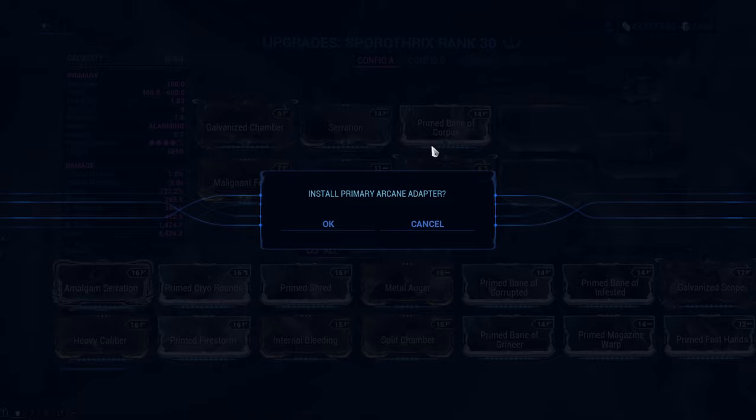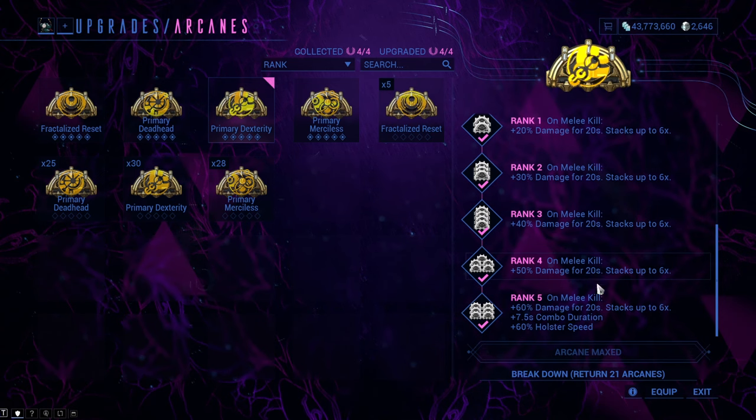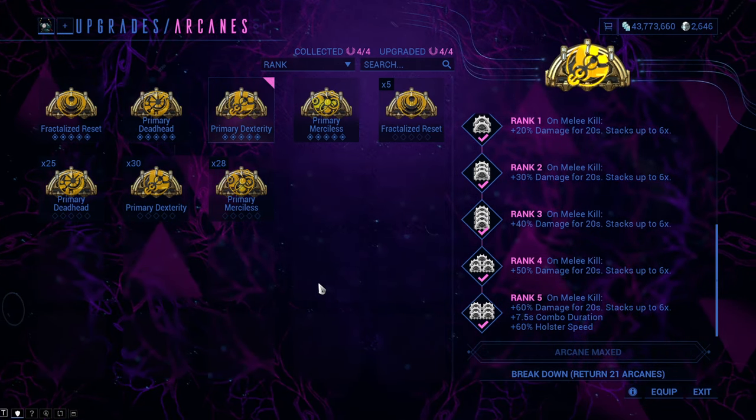You can install the arcanes you want in your weapon's modding menu. To maximize the arcane's effect you need to get a total of 21 arcanes of the same type.